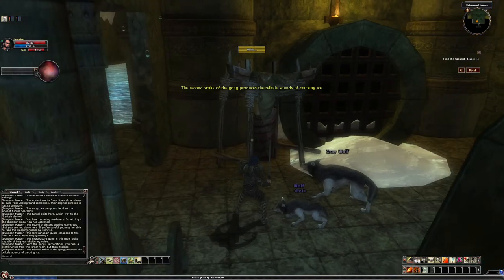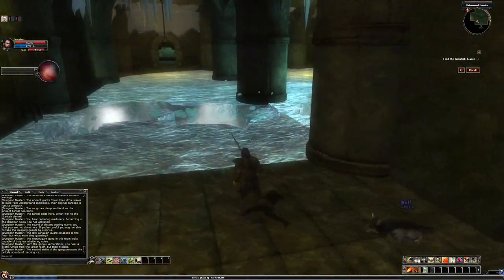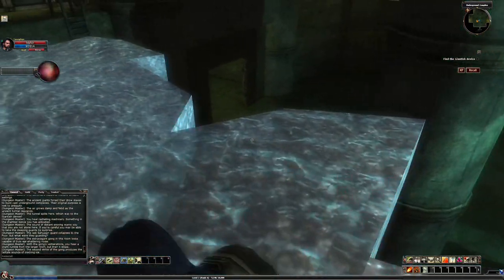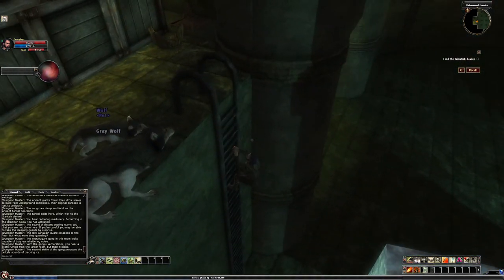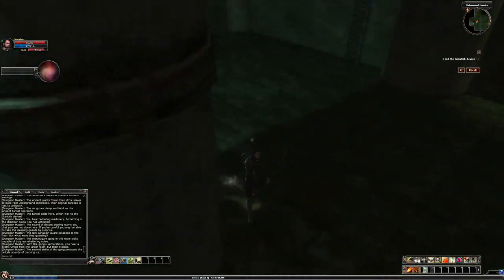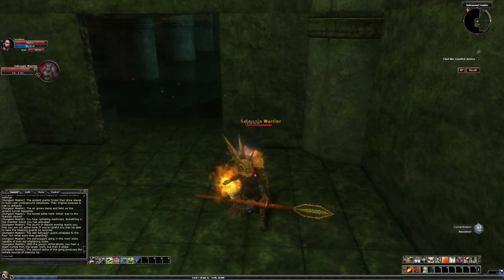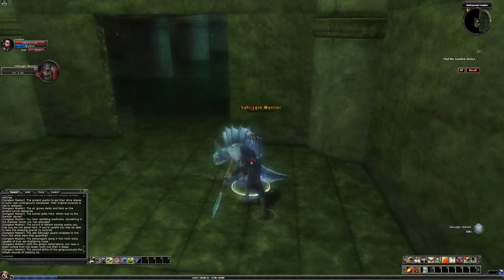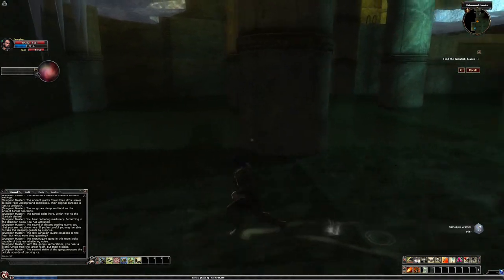The second strike of the gun produces the tell-tale sound of cracking ice. Oh my God. I hope we're supposed to go to — oh, there's a ladder right here. Was this always there? You can actually use the ladder too — I thought you were gonna have to click on it. That's cool. Now there's a lever down here. Can my pet not follow me down? I mean, that does make sense — your pet waits at the top of the ladder since it cannot climb down.